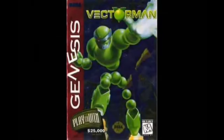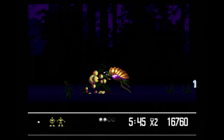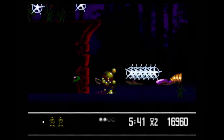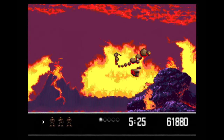After the critical and commercial success of Vectorman on Sega Genesis, a sequel would be released also on the Genesis the following year in 1996, being one of the last games published by Sega Games. Vectorman 2 follows the formula of the original — it's the same kind of run and gun platformer where you can acquire power-ups to temporarily enhance your gun or morph into alternate forms and blast a whole bunch of enemies.